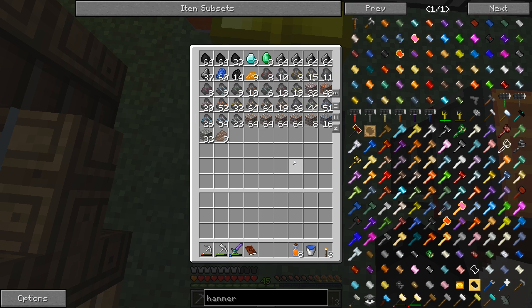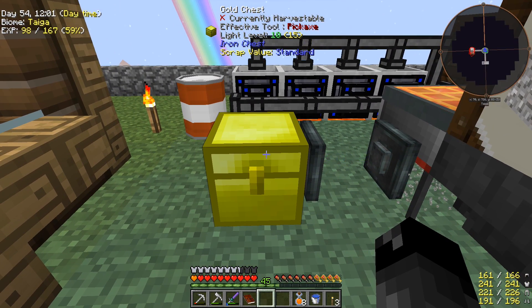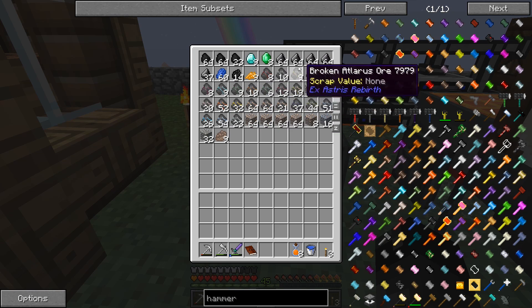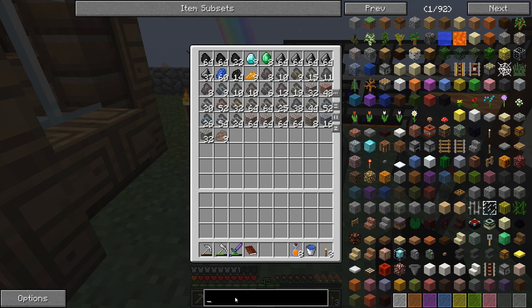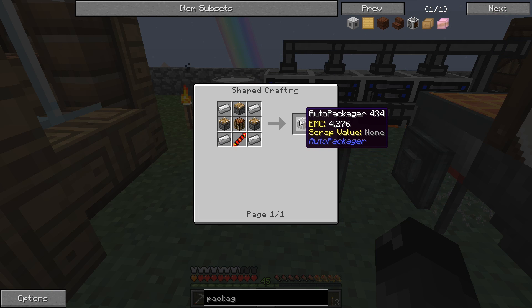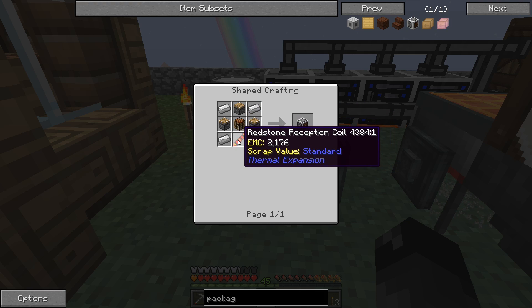We're slowly getting those diamonds. I did upgrade this chest to gold and I'll upgrade it to diamond now that we're collecting extras so it can hold a lot of stuff. There are mods - I don't know if it's in this mod pack - that will take items that can be compressed, like in a two by two or three by three crafting grid, and convert them into compressed versions automatically.